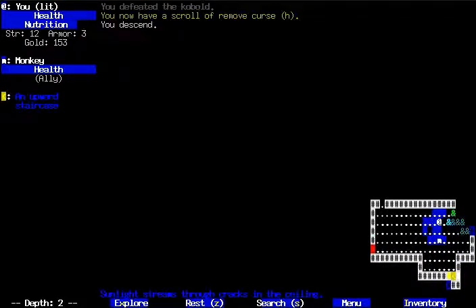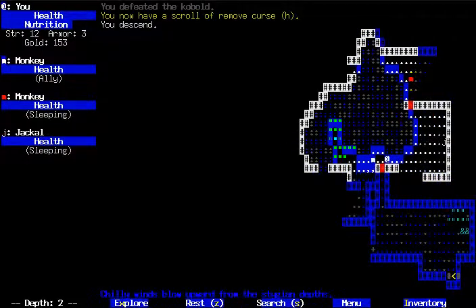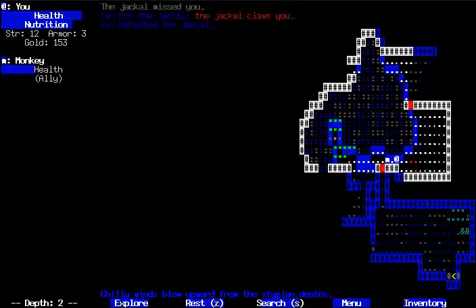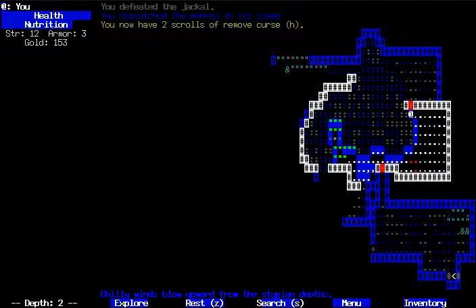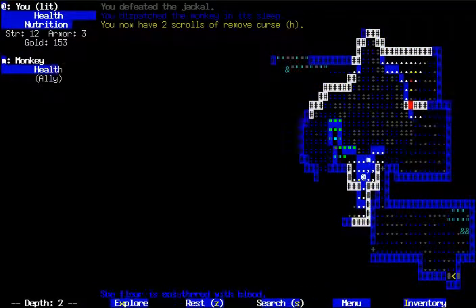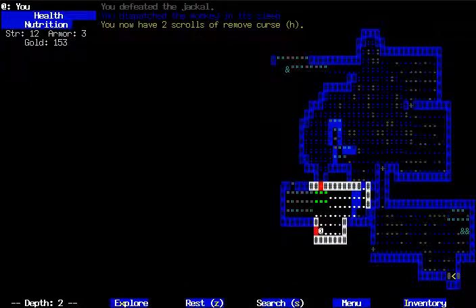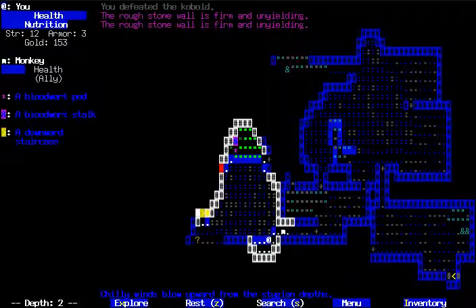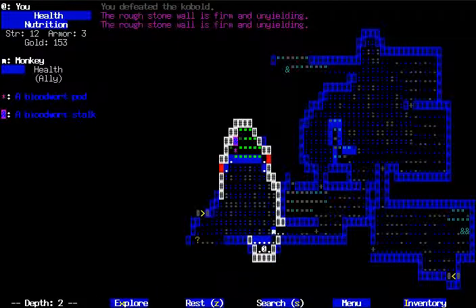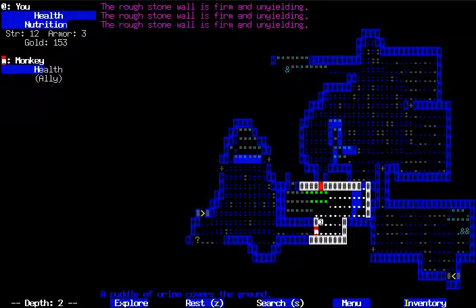The monkeys kind of remind me of the dog in NetHack — it's just a little friend you can walk around with, but they're not particularly useful after the first couple of floors. More remove curse scrolls, so if I find anything cursed I'm in good shape. That looks like a dead end. I'm going to have to go around the long way — no, it looks like I'm going the long way around. And there's a bloat. Ugh, I hate those things.